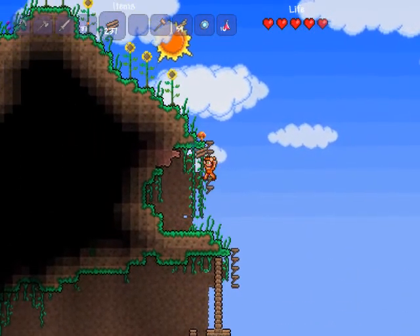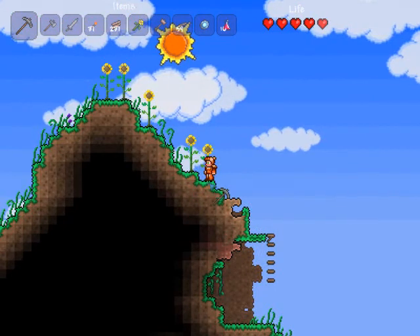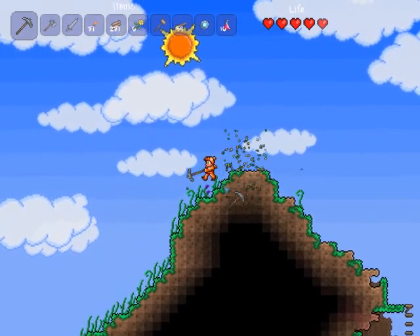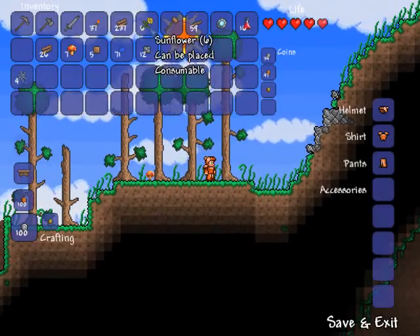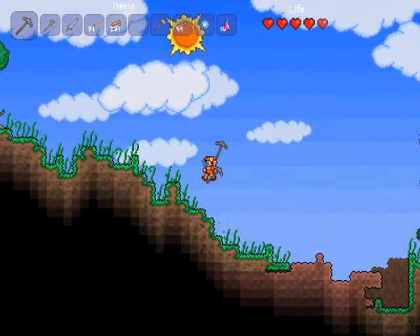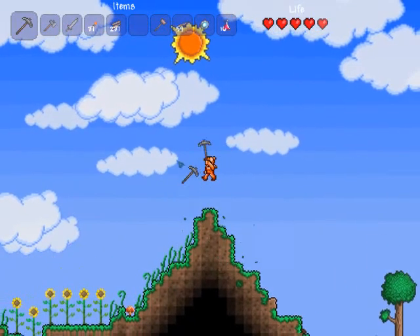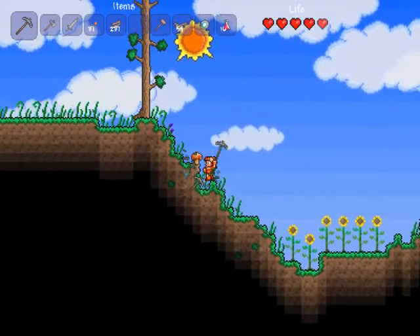Also, sunflowers — you just break the grass beneath them to harvest them, and you can place them. I don't think you can use them for anything, so I should probably stop collecting them. They're just for decoration, and you can only place them on dirt, so you can't use them to decorate your home unless it's made with grass.